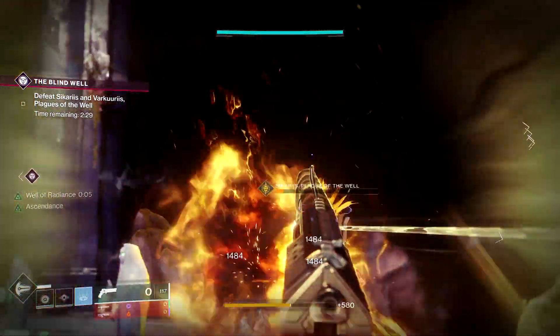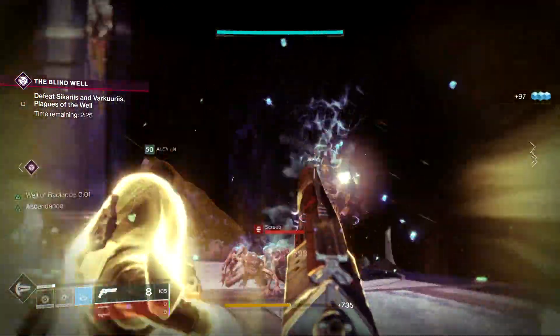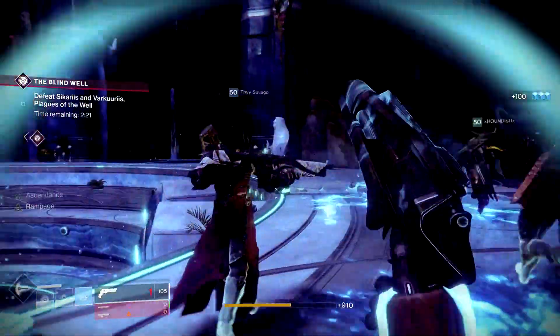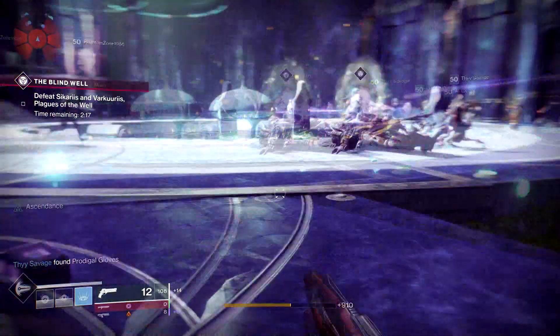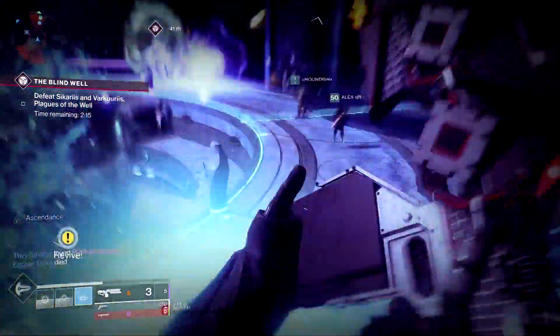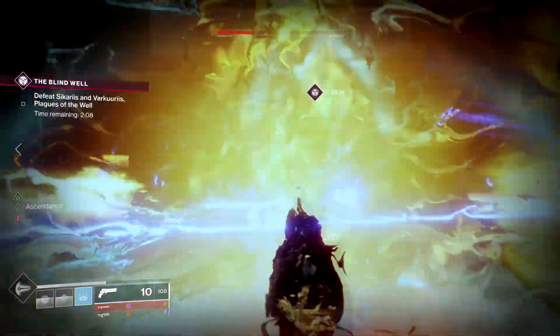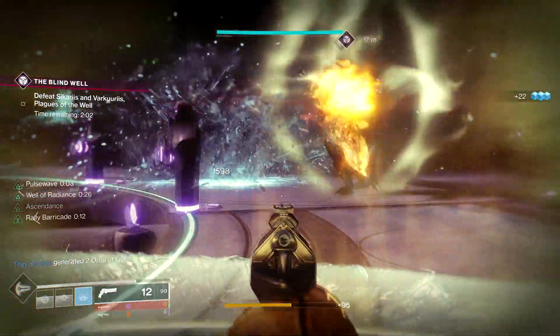You do this for both bosses within a limited time, so communicating and cycling supers are really key for optimizing DPS. With six of us ranging between 535 and 555 in power we managed to complete two instances. It's a difficult activity, but completing it will also let you finish that other version of the Purification quest which grants the Transcendent Blessing as a mod.